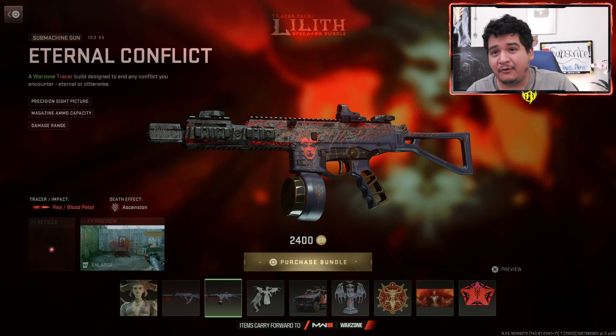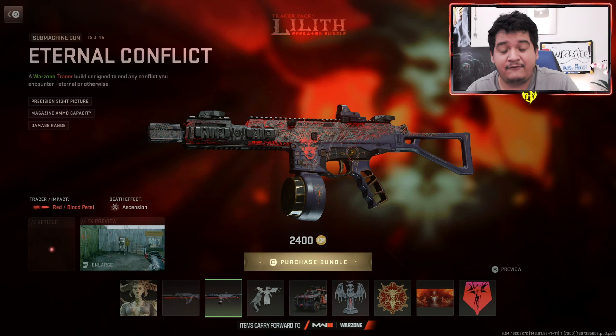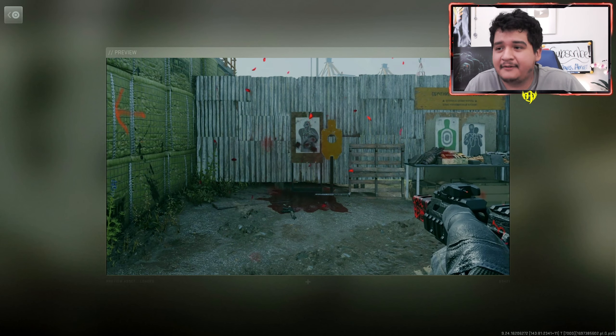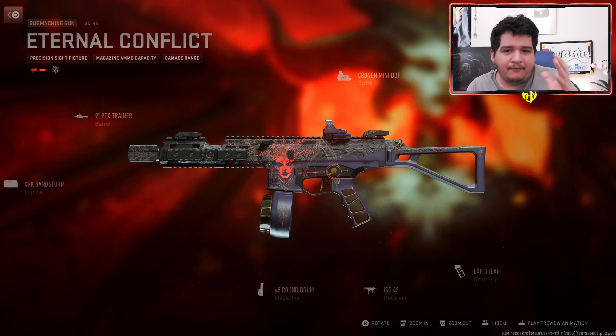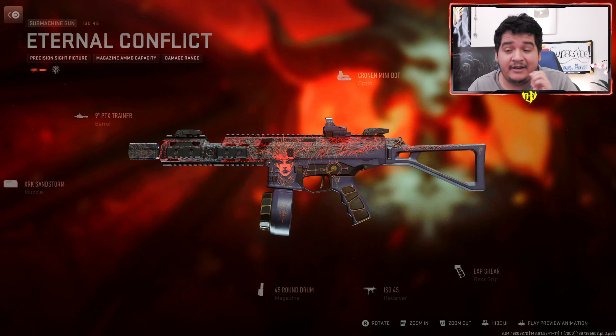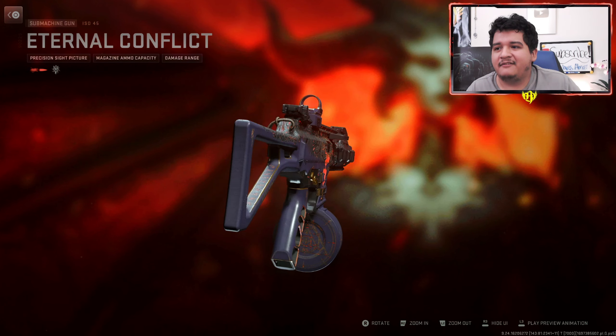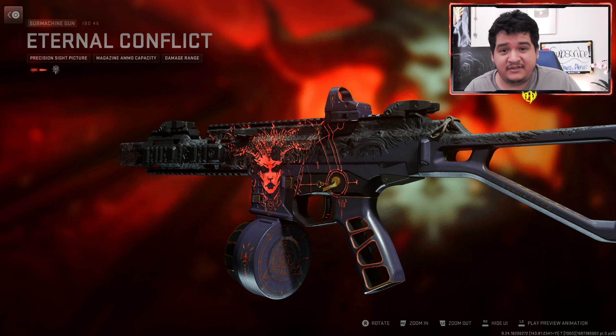Next up, we've got the ISO 45 Eternal Conflict, which also has the same Tracers — pretty much giving the same effect. Looking at the attachments, it doesn't come with any ammunition, so you can't put these Tracers on any other weapons. But it comes with a pretty good class setup and is also animated, just like the Geist.